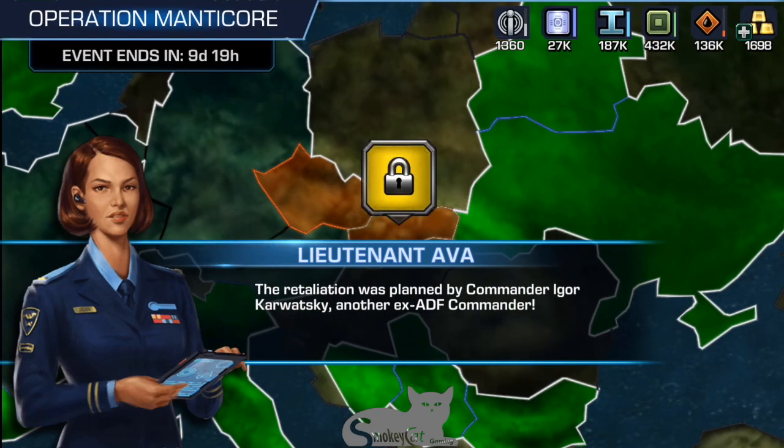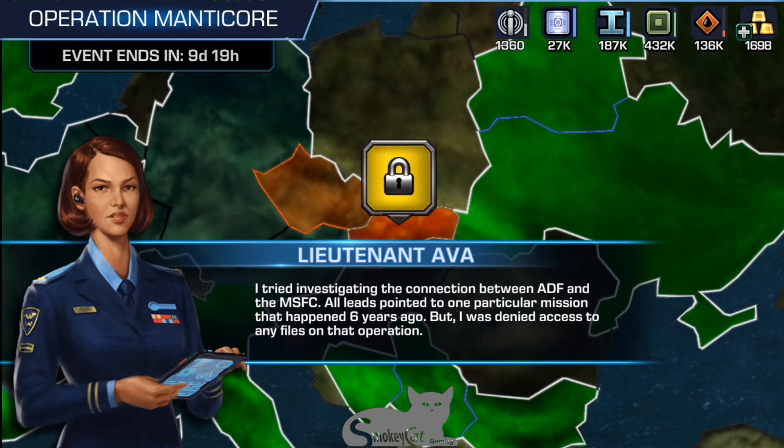The retaliation was planned by Commander Igor Kostovatsky, another ex-ADF Commander. I tried investigating the connection between ADF and the MSFC, and all leads pointed to one particular mission that happened six years ago, but I was denied access to any files on that operation.